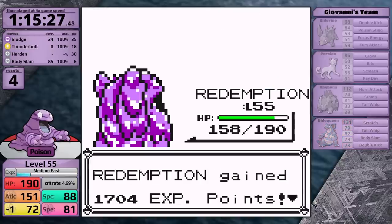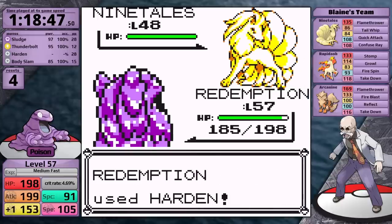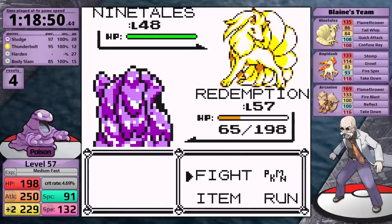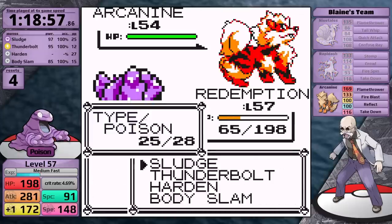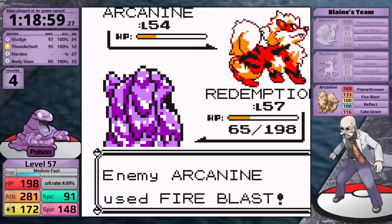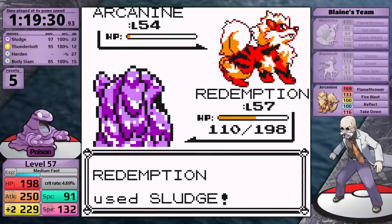Next is Blaine. The best strategy is to set up with Harden until I outspeed all his Pokemon, then use Sludge to knock them out quickly. However, I just barely don't have enough damage for Ninetales to be a one-hit. The Rapidash is a one-hit, but Arcanine — his most defensive Pokemon overall — is not. It strikes back with Fire Blast and finishes Grimer off. In the next battle, I get two Sludges in because Arcanine uses Takedown, which does almost nothing, and I take it out. With Blaine defeated and a Special boost, now it's time to face Sabrina.